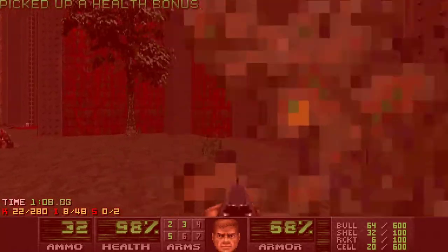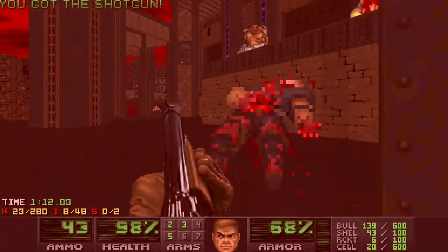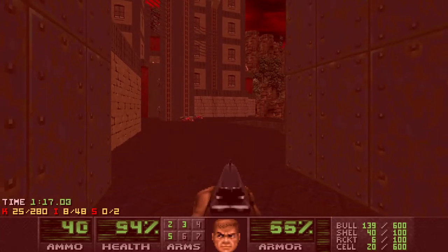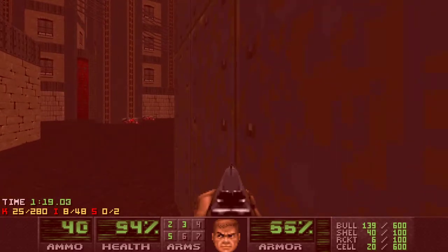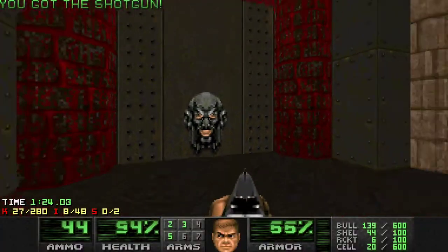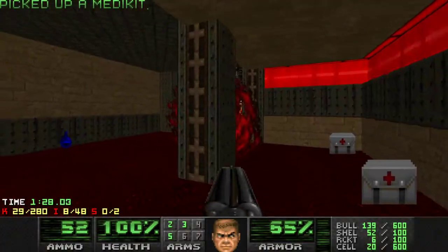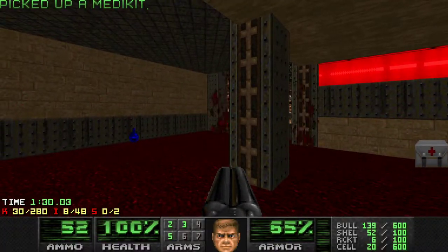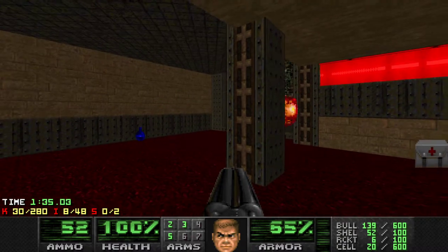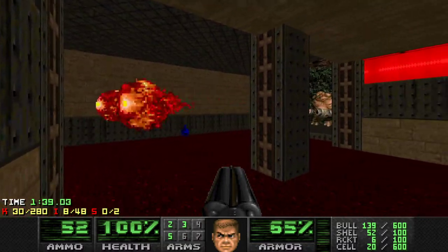The berserk pack isn't really helpful here, but the health is obviously good for us. Here's a little bit of safe space that we can just chill in if need be. Here's another very short lift and we can hide here from the mancubus. If possible, I'd like to make a mid-fight with an arachnotron over there.